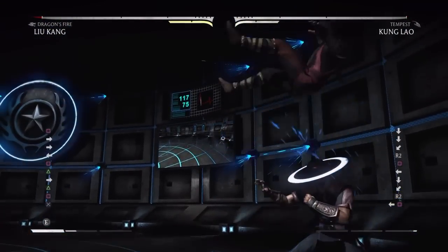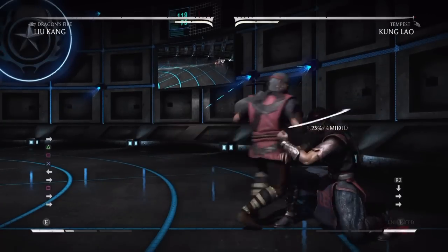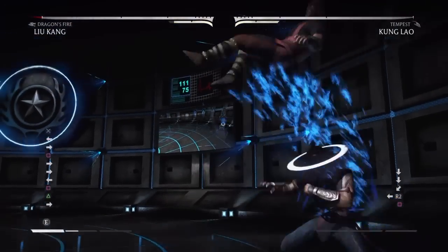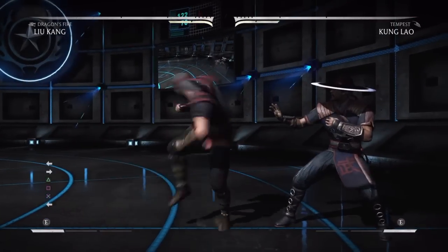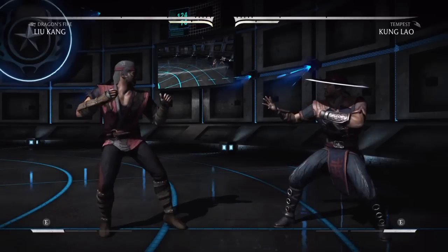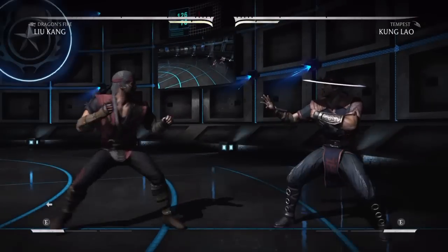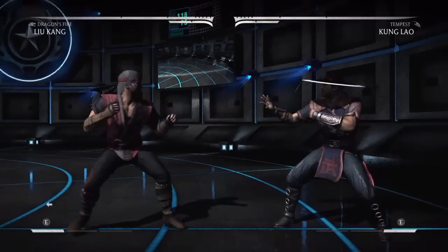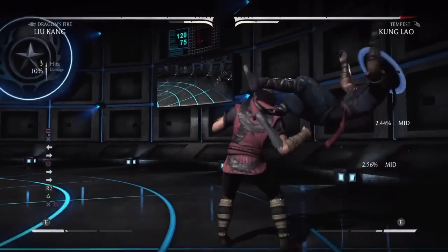I got the CPU set to do back one, two again, but the player can noticeably know you got knocked down, and if that's the case, he can actually convert it into a full combo, which is the scary part. His reactions are on point. Yes, Liu Kang takes higher execution than some of the other characters, but so did Cabal, and we know how that turned out.